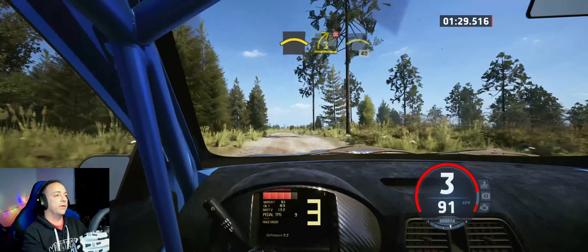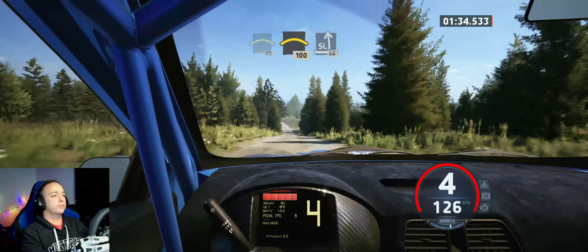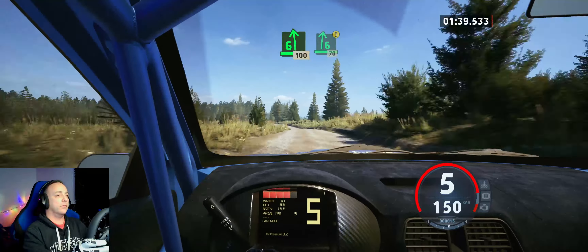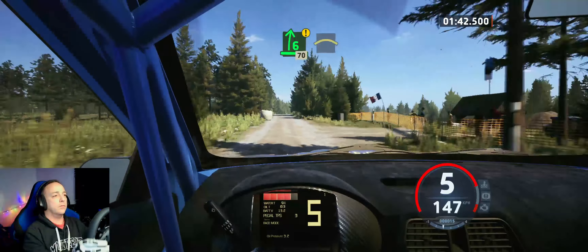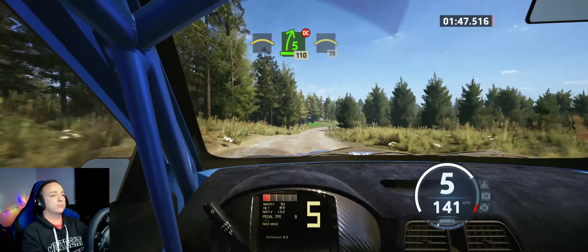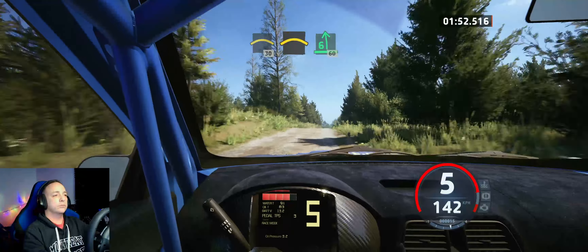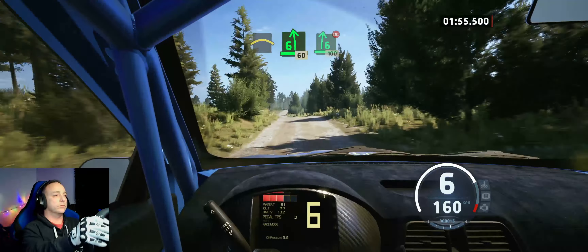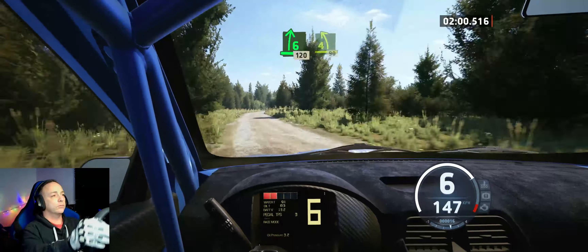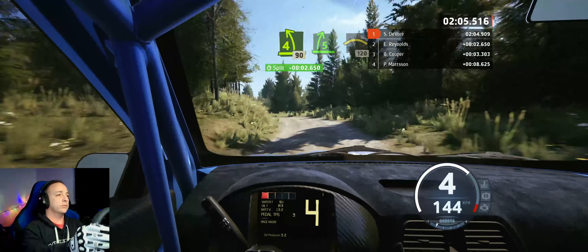Probably do that better. Forty. Left of the crest, one hundred. Slight left, fifty. Six left, one hundred. Caution. Six right to the crest, tightens, seventy. Right of the crest into five right, don't cut. One ten. Crest, thirty. Crest. And six left of the small jump, sixty. Six right to the crest, don't cut, one hundred. Six right, one twenty. Four left sharp, ninety. Five right, opens. And right of the crest, one twenty.